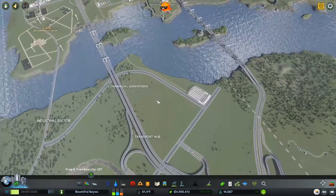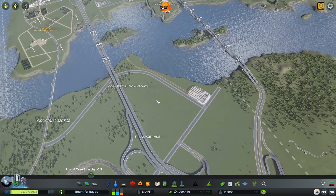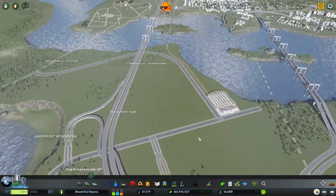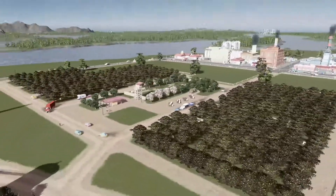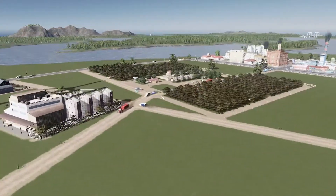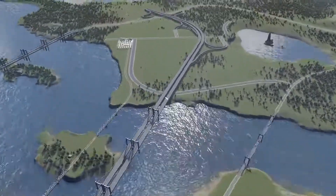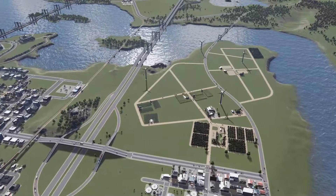We bounced around a lot in this episode, but we got some big things done and some little tiny things done. We got some of our transport hub hooked up and made some decisions about that. And then we also did a little bit of detail work over here with our nice little apple orchard, which I think is quite lovely. That is going to do it for this episode — I will see you in the next one. Bountiful Bayou here in City Skylines. I appreciate all of you, thank you so much for watching, and I'll see you next time.